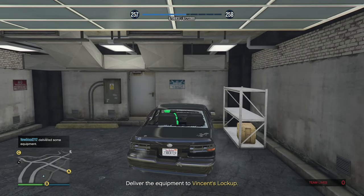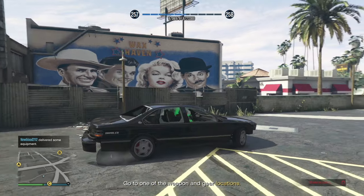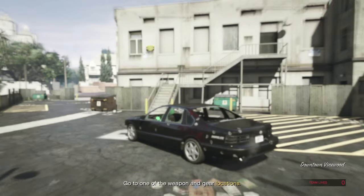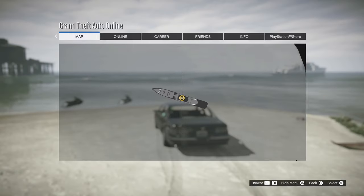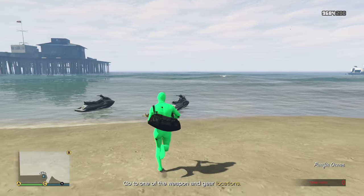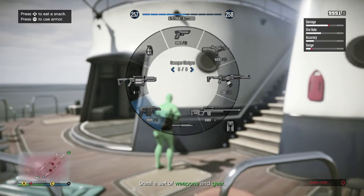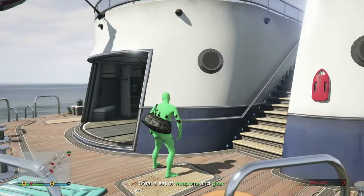Deliver the equipment to Vince's lockup — follow the yellow line to the yellow portal. Then go to weapon and gear location B. Head to the jet ski and ride over there — there are going to be a lot of NPCs, so have your best weapons out and keep your health up.